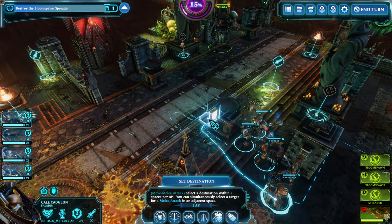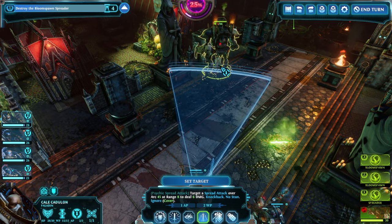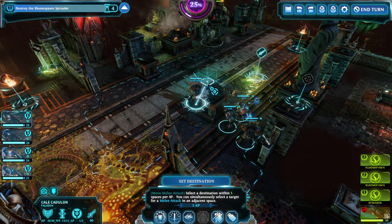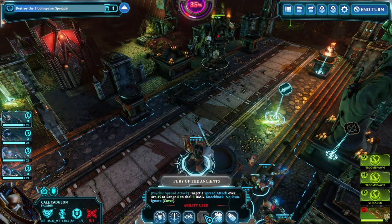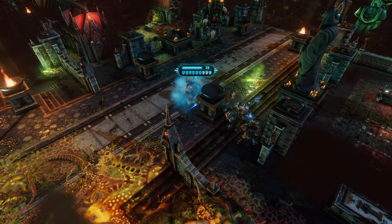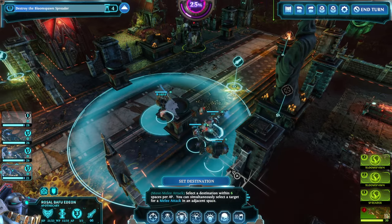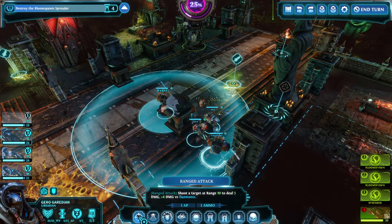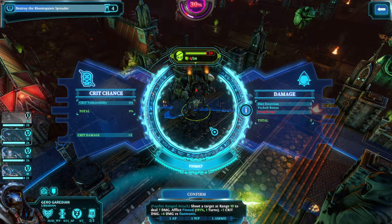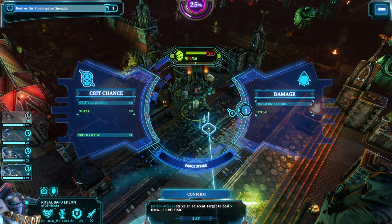The War Dog is also immune to knockback, so he won't care about Fury of the Ancients, but we want to make sure he receives as much damage as possible. A bit of Fury of the Ancients — not overloaded, just normal — and we prefer to have a warp charge ready in case the War Dog approaches. This is where some of the previous defense mechanisms come into play; our bolter deals quite a bit of damage at five points.